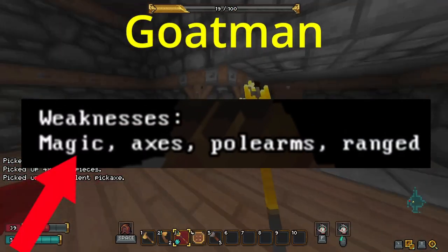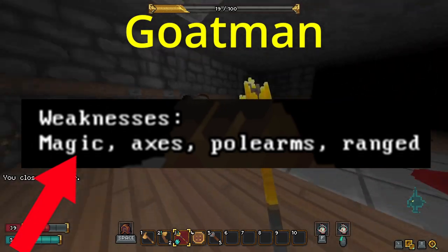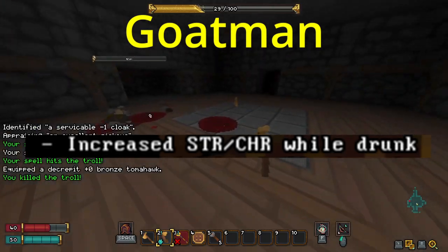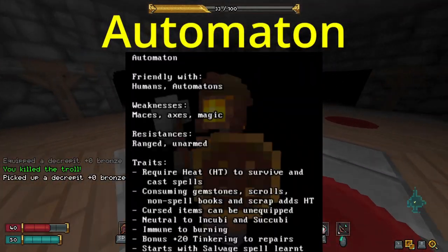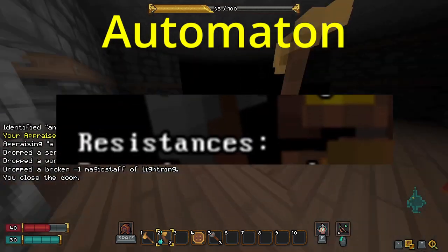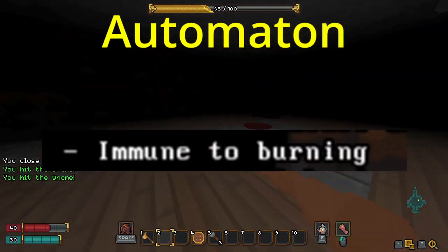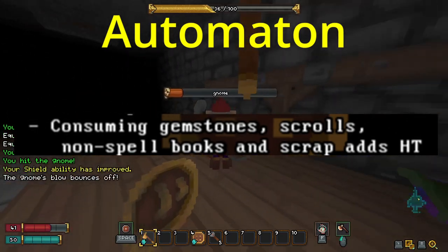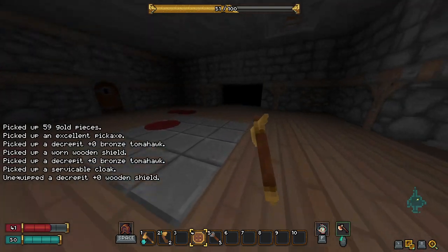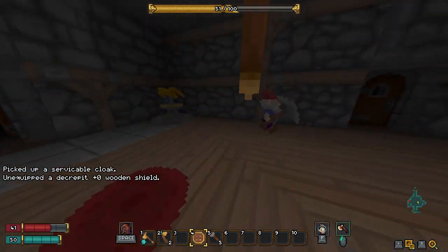Goatmen are weak to magic, taking 40% more magic damage. However, drinking beer increases your strength, allowing more damage. Automatons are also weak to magic, taking 20% more magic damage. They are immune to burning and can consume scrolls of fire or very valuable gems to get 100% of their mana back instantaneously, making them a viable spellcasting barbarian.